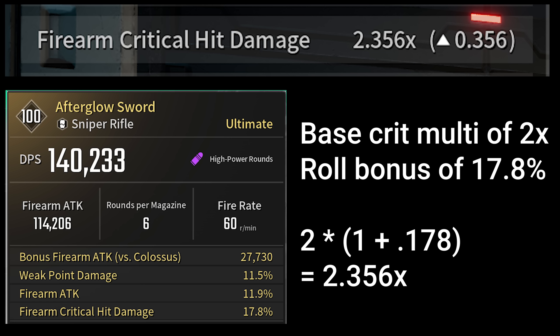We'll quickly talk about crit damage, which works identically to skill damage — it's typically self-explanatory. Your weapon will state a crit damage multiplier, and any percent increases you have apply to the base multiplier. So if a weapon has a 2x multiplier and you have a 50% increase, you take the 2x multiplier times (1 plus 0.5), and the resulting multiplier will be 3. Crit rate is obviously just the chance at which you apply that crit damage to your attacks.